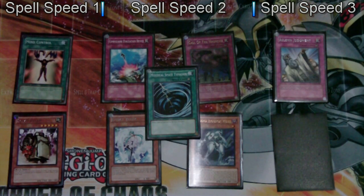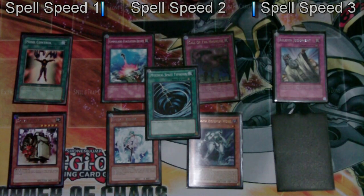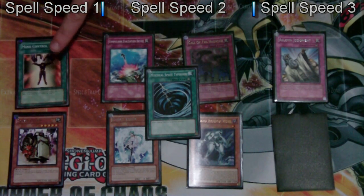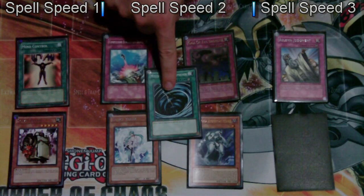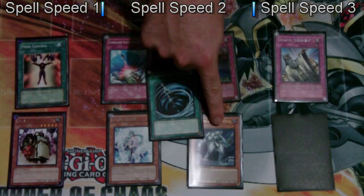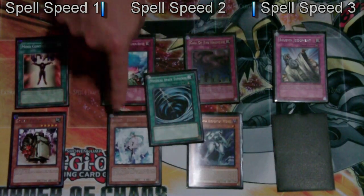What do these spell speeds actually mean? Spell speed 1 may only be activated as the beginning of a chain and can only be activated during your turn. Spell speed 2 can be used to respond to spell speed 1 or spell speed 2 effects. So if I play Mind Control, I can respond with a trap card. My opponent can respond with a quick play spell. I may be able to respond with an effect monster, and they can in turn continue to chain amongst other spell speed 2s.